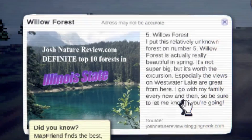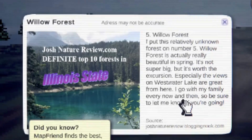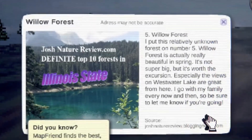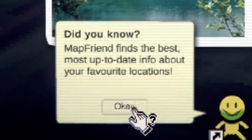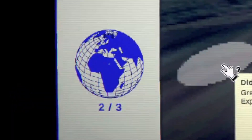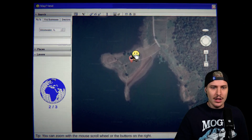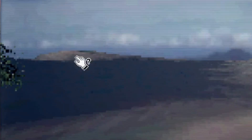'Number five: Willow Forest. I put this relatively unknown forest on number five. Willow Forest is actually beautiful in spring - it's not super big, but it's worth the excursion. Especially the views on West Water Lake are great from here. I go with my family every now and then.' Did you know Map Friend finds the best, most up-to-date info about your favorite locations? There's another orb - let's get it! 'Great, you found an Explorer Orb.'